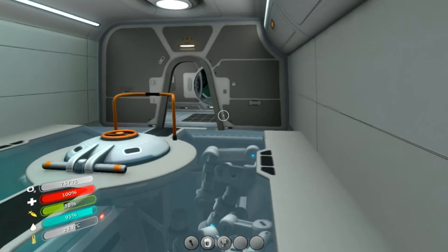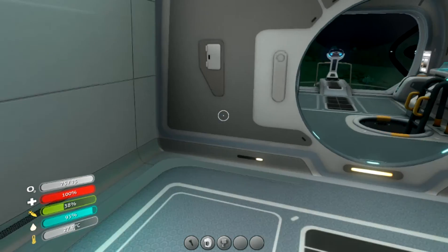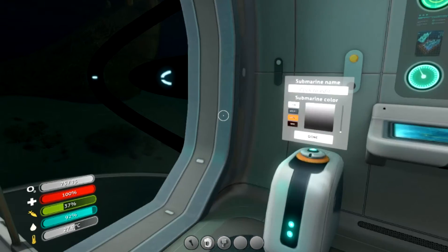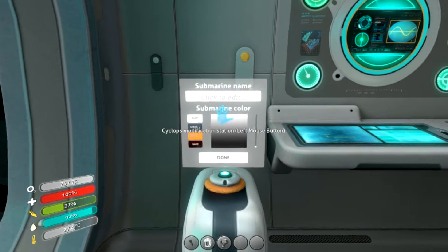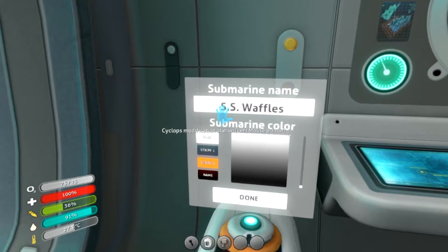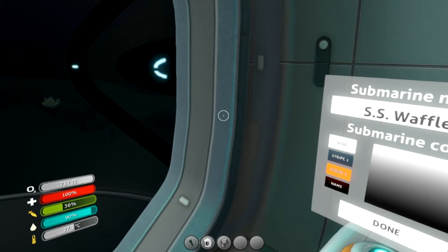Let's go in here — we want the modification station. I think that's right here. Modification — you can click S. And we're going to go with S.S. Waffles. I hope that's right, Crackaloon. Alright, so that has been named S.S. Waffles.